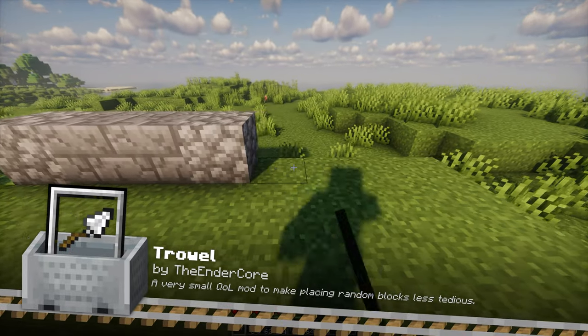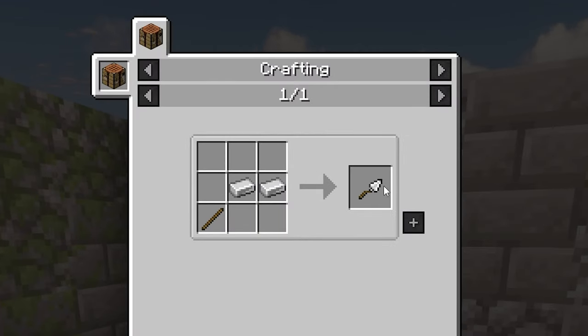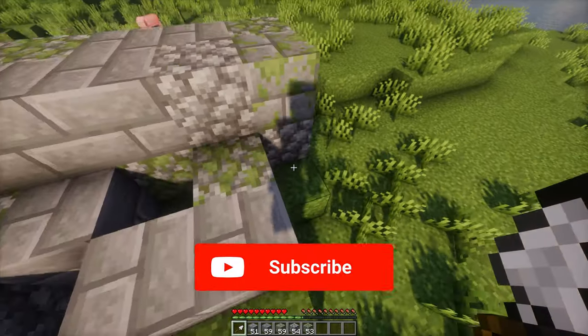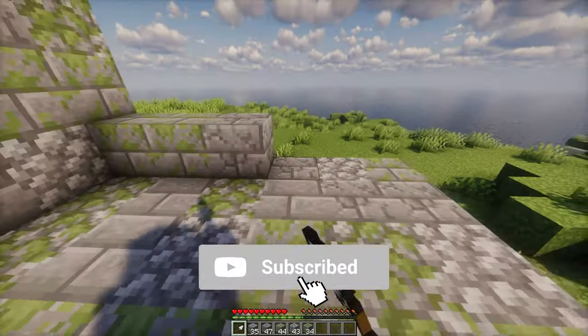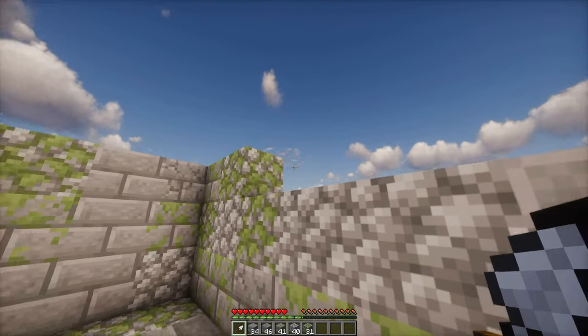Trowel is a handy building tool that lets you place random blocks from your hotbar with ease. Perfect for creating natural-looking paths, walls and other structures. This mod simplifies the building process, especially when working on projects that require a lot of block variety, making it easy to add a more natural and detailed look to your builds.